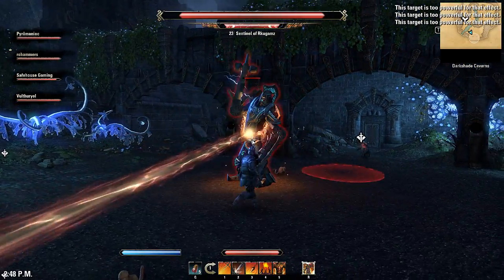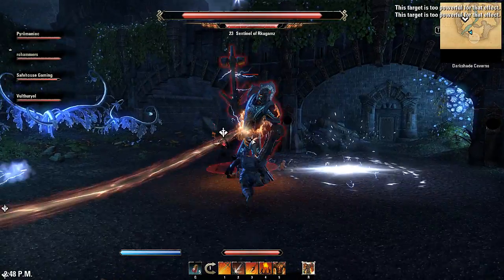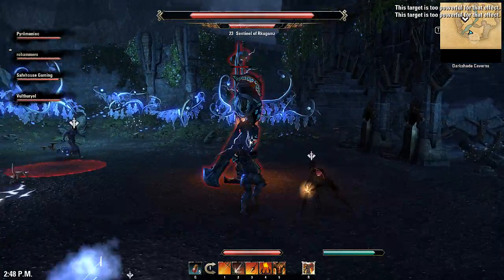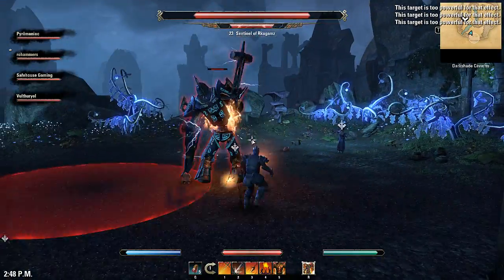Not too many tricks to this one, it's a pretty quick fight, so I'll just show you. He has AOEs that just go around him, just make sure you keep moving — as you can see our DPS is doing around the outside there, and I also have to join him running in circles.